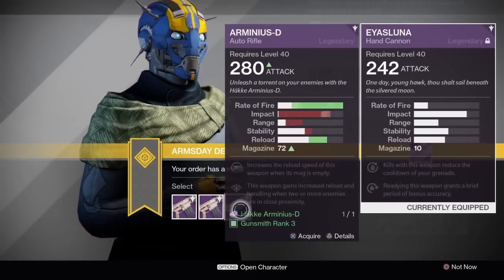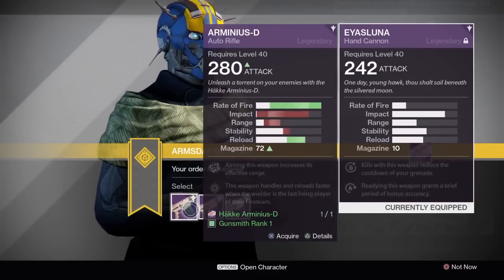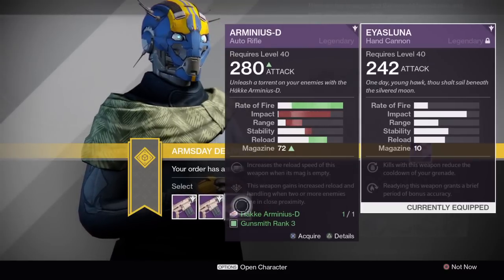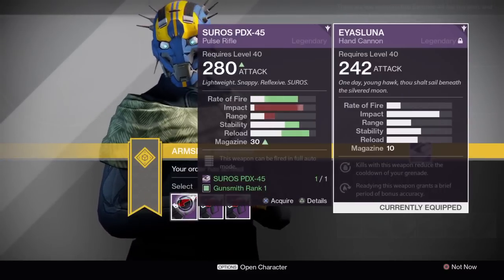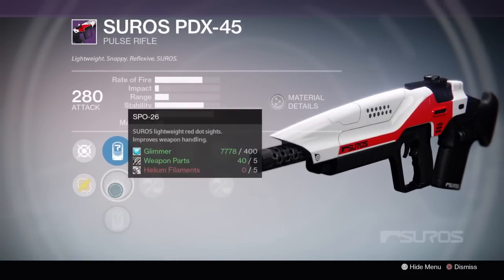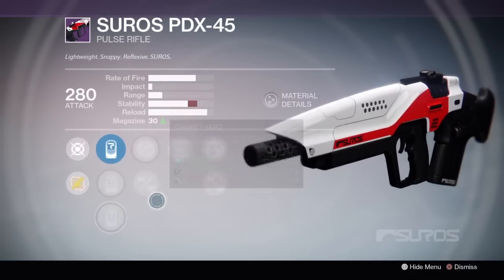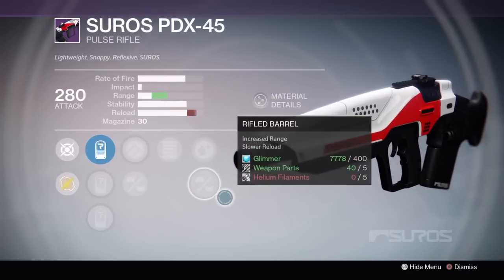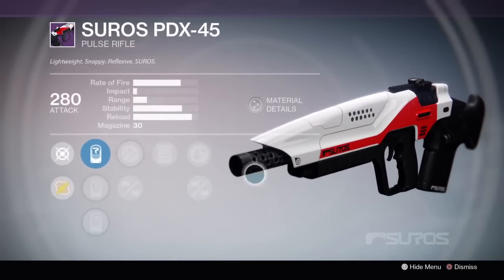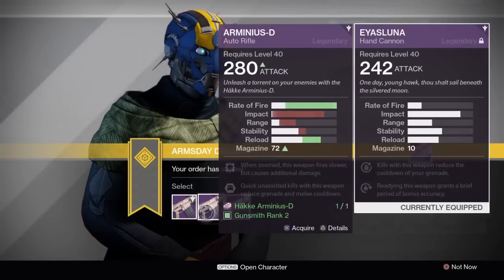The Arminius-D with no counterbalance. You gotta have some form of stability to even use this gun, and frankly after its time to kill moved up to 0.87, there's almost no reason to use it anyway. The PDX-45 is a full auto roll, which is nifty. It's got plus range, plus range and accuracy, and a decent SRO-41 scope, but it doesn't have any stability boosting perks. It almost doesn't need them because its stability is so high, but you want at least a little bit of stability on a Pulse Rifle, especially this one.